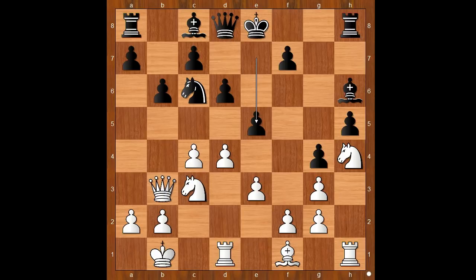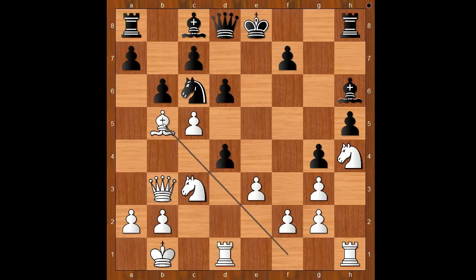If I was black, I would never play e5 with my king in the center. Can I take advantage of this move? If I take on e5, then knight takes on e5. I played c5, allowing black to play e takes on d4. And this is what happened. I can capture the pawn with my e-pawn, but I played bishop to b5.